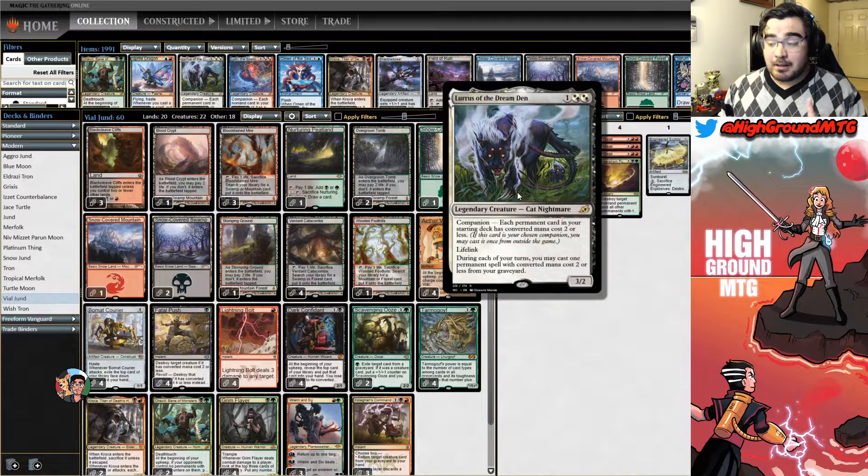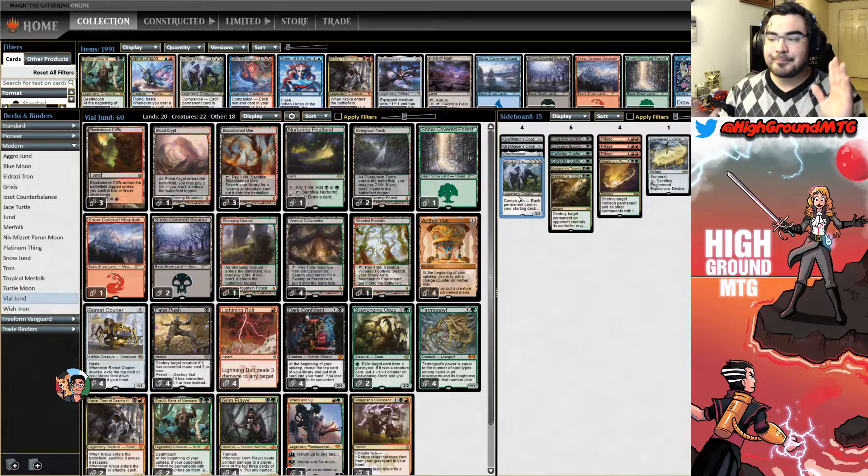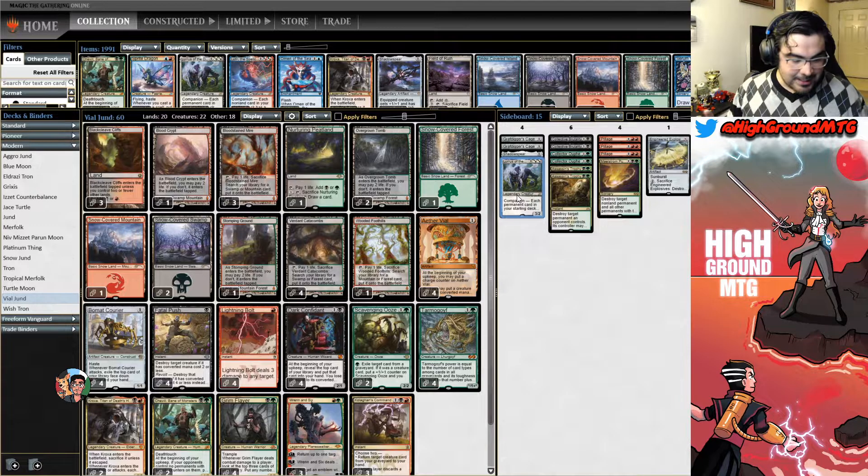Lucky for us, we get to explore pre-nerfed power up until Wednesday. So I'm doing a one-time video for pre-nerfed Lurrus in a shell that I built. As soon as I realized that this was something I could do, I thought it was gonna be really fun. I decided to build Jund — and not that Mishra's Bauble nonsense — I built Aether Vial Jund.